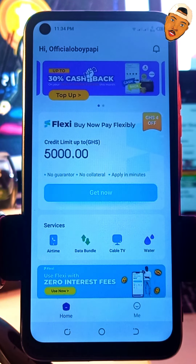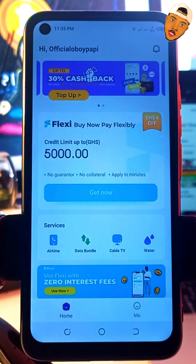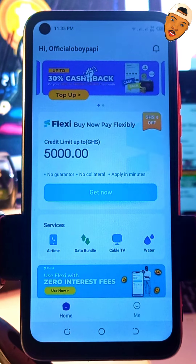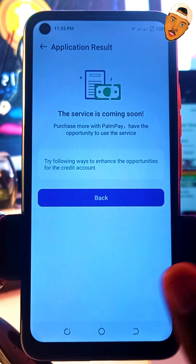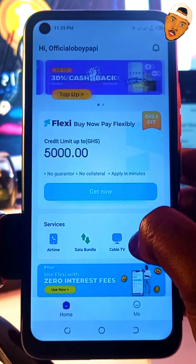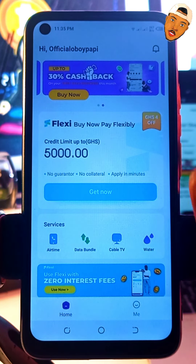There's also a feature showing a credit limit of up to GHS5,000. They're saying you can actually borrow airtime on credit — up to GHS5,000 worth — with no guarantor and no collateral, and you can apply in a minute. This service is coming soon, it's not yet live, but being able to get airtime on credit with zero interest would be amazing.